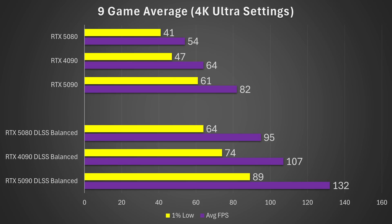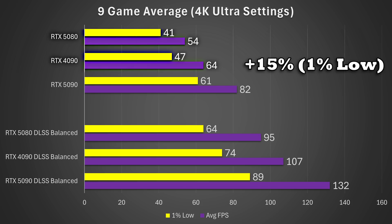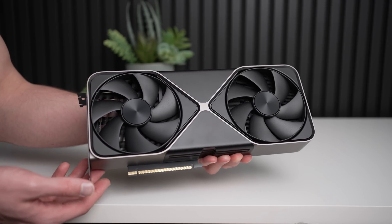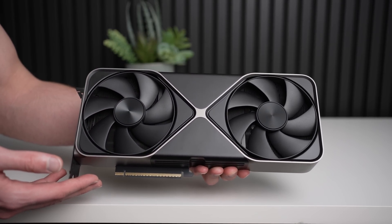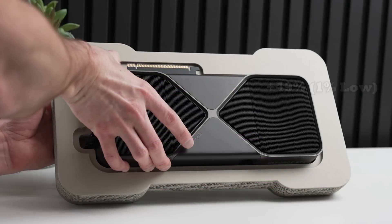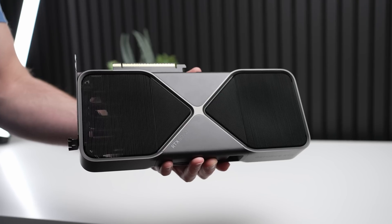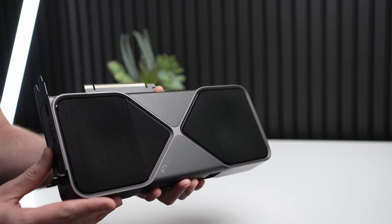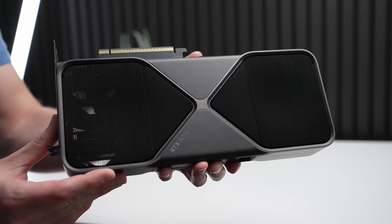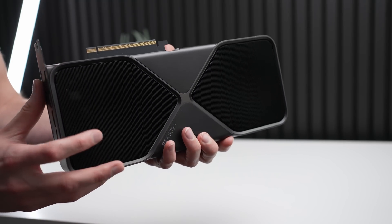Looking at the 9-game average, it's actually not as drastic as you might think. The RTX 4090 is definitely faster at native — 19% faster on average and 15% faster on 1% lows — but that's not a huge increase over the 5080. The RTX 5090 is 52% faster on average and 49% faster on 1% lows. The 5090 is effectively double the 5080 in almost all regards: double the VRAM and roughly double the streaming multiprocessors, which gets you a lot more performance even if the scaling isn't perfect.